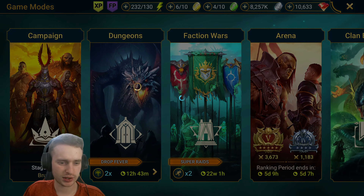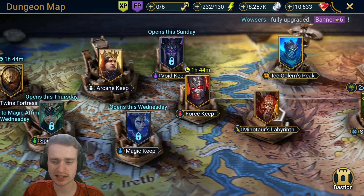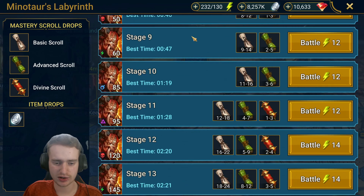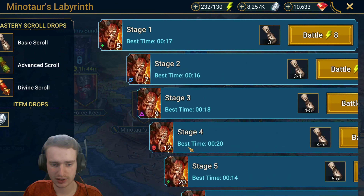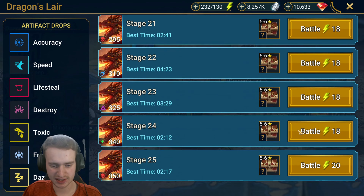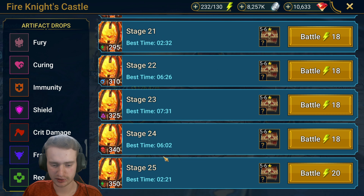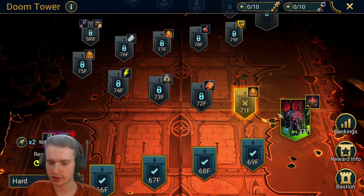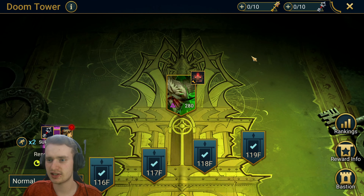Now that we've looked at the champions, I want to go over where we've progressed everything. Looking at Iron Twins, we're easily farming stage 15. The Keeps I'll take a wild guess and assume we're at max on all of them — Minotaur's got to be maxed, yes. Ice Golem's probably farming stage 25 at a decent time, Spider similarly. Dragon stage 25 is being farmed in two minutes — perfect. Fire Knight 25 in two minutes and 21 seconds — awesome. Doom Tower, we just beat floor 70 today on hard, which is great. It looks like normal was beaten first as well.